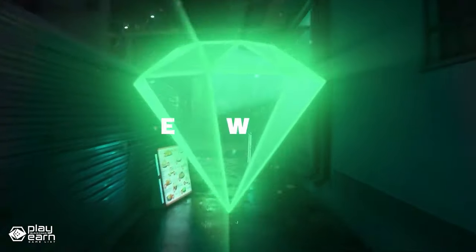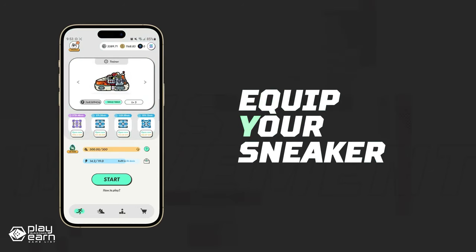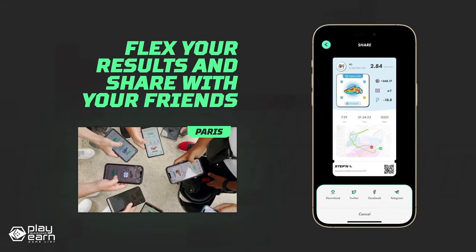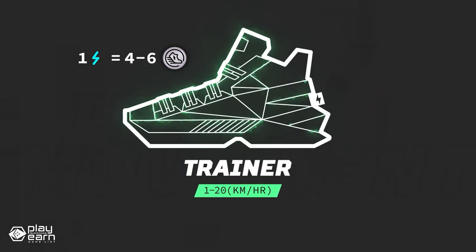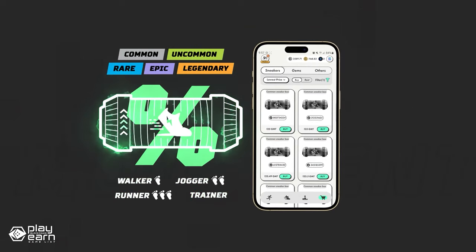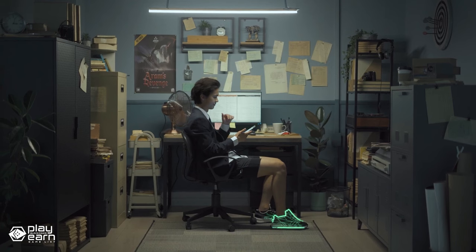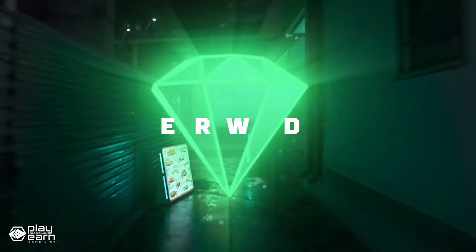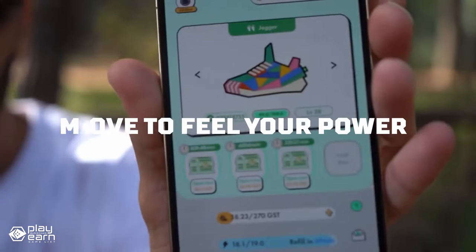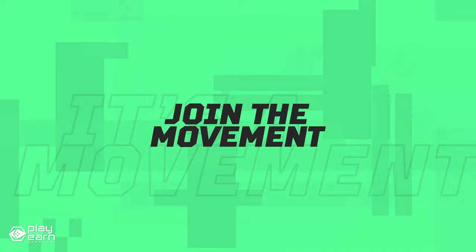The main NFTs in StepN are the shoes, which have different attributes that affect your performance and earnings. Each shoe has a different speed rate, so remember to choose a shoe that fits how fast you can move. The game has different modes and challenges to compete with other players or yourself, and you can join special events and quests that offer exclusive rewards. The app uses GPS and machine learning technology to verify your activity and prevent cheating, and you can sync it with other fitness trackers or smartwatches. StepN aims to promote a lifestyle that encourages you to be more active and healthy while earning crypto. You can download the app from the Google Play Store or the Apple App Store.